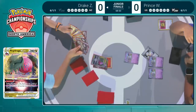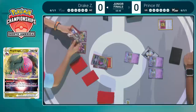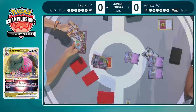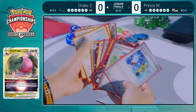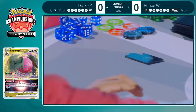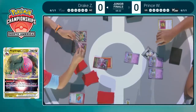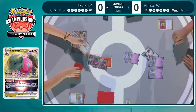We see Prince reading the Regidrago V-Star card here, just to familiarize with everything it's doing. It's definitely not one we see too often in the Pokemon TCG, but we're in a brand new format and our players are out here innovating with new decks. Still looking through these cards for Drake. It looks like he's chosen one, still debating what the second one might be. Pal Pad could be an option. He did discard quite a few powerful supporters. Super Rod is also being debated — there is another Regidrago V-Star in the discard pile already.